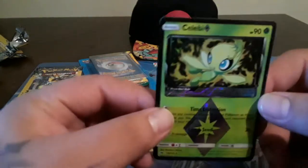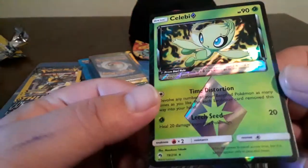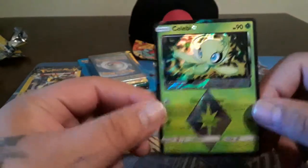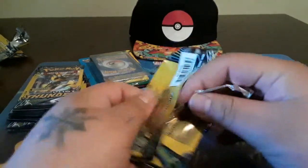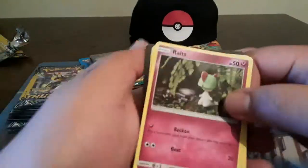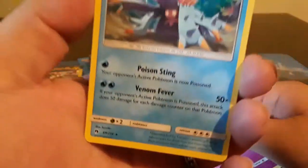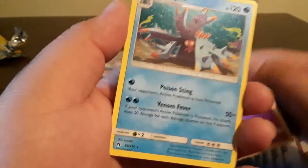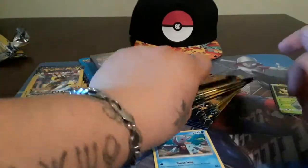I already got Jirachi Prism Star. Time Distortion - nice! Remember Pokemon Forever, man? I love that movie, it's actually really good. So far that was our fifth pack where we got one. Let's see - that's a star, let me see. From that one Lost Thunder - okay, that's cool, it's a rare though.